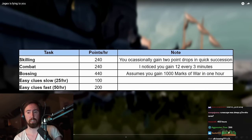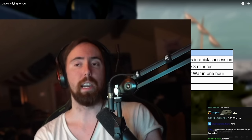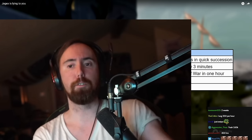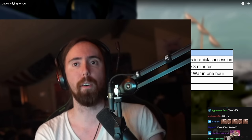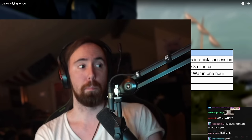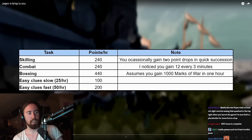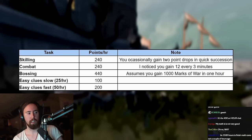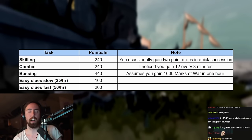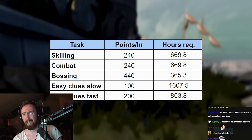With easy clues — the highest efficiency being five to fifty clues per hour — you'd get around 100 to 200 points per hour. With these rates in mind, it would take you a shockingly long time to complete the Hero Pass. Thankfully there are dailies, weeklies, weekly general, and special missions providing additional points.